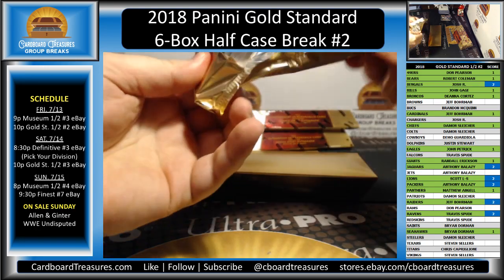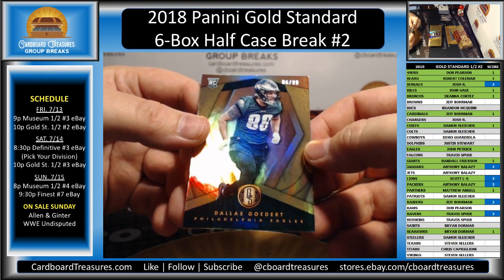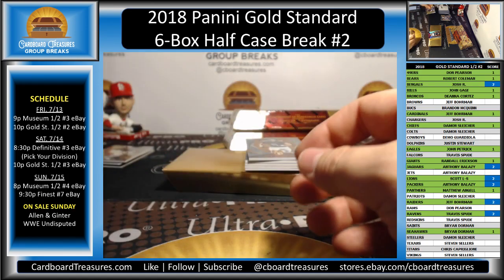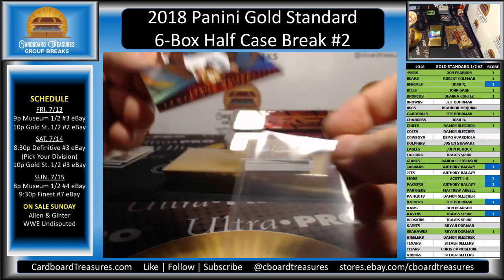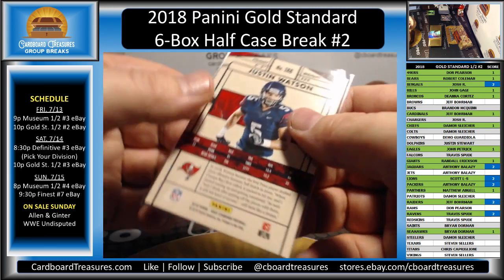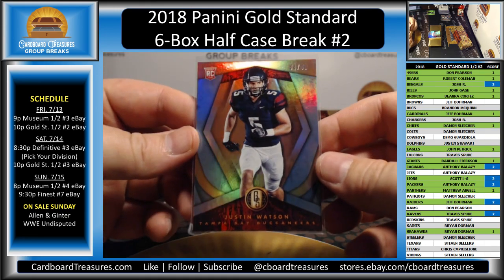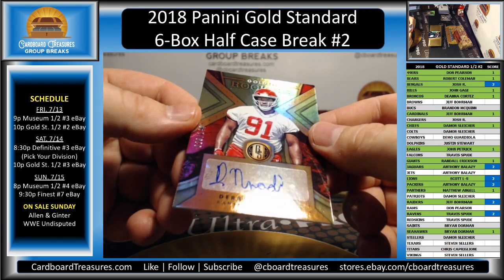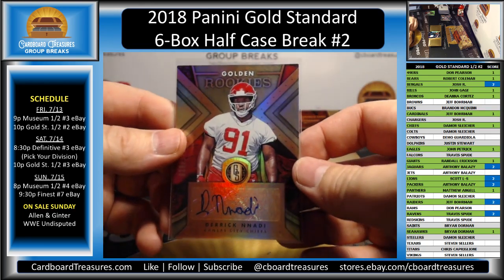Pack feels thick. Dallas Goddard, rookie, 86 of 99, going to the Eagles — maybe two for John. Rookie card going to the Bucs, Justin Watson, 44 of 49. They have most everybody in their NFL uniforms. And Derek Nadi, 29 of 149, Golden Rookies, going to the Chiefs — two hits in that spot for Damon now.